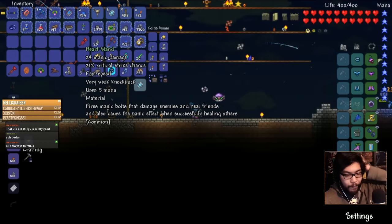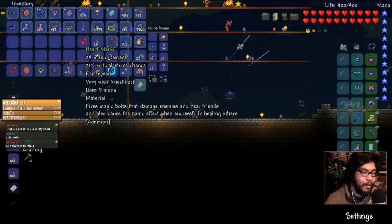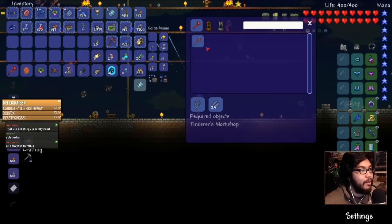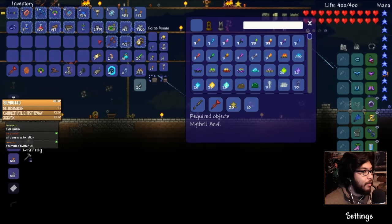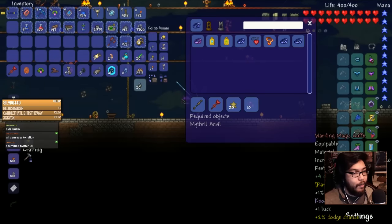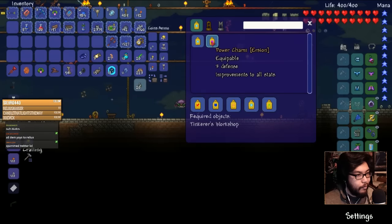Heart wand — this is new. 24 magic damage, fires magic bolts that damage enemies and heals friends. Also causes the panic effect when successfully healing others, so this works better in multiplayer. When you heal something it causes another effect. This turns into the staff of life. I found another band of star power which could turn into stuff — the first one we turned into was the magic cuffs, and then you turn it into the power one later for an improvement to all stats.